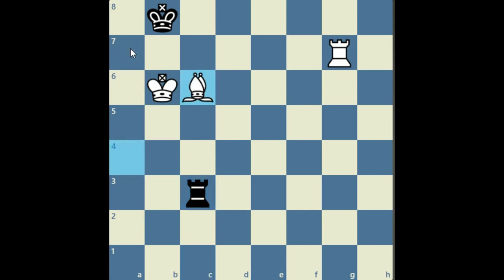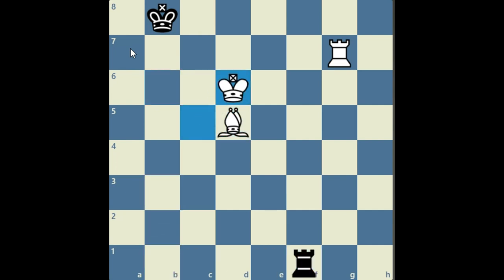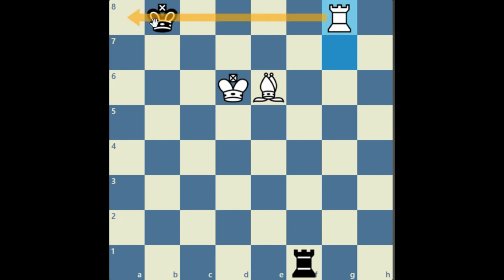Rook c3, bishop c6 — we obviously attack the king, white defends it. Rook c3 and bishop c6. The white king tries another trick to go to c5 and eventually to d6. Rook f6 check, and the bishop blocks it. Rook f1. Rook g8 check — because there is no possibility to checkmate from the eighth rank, we are now threatening the king and pushing the king to the a-file.